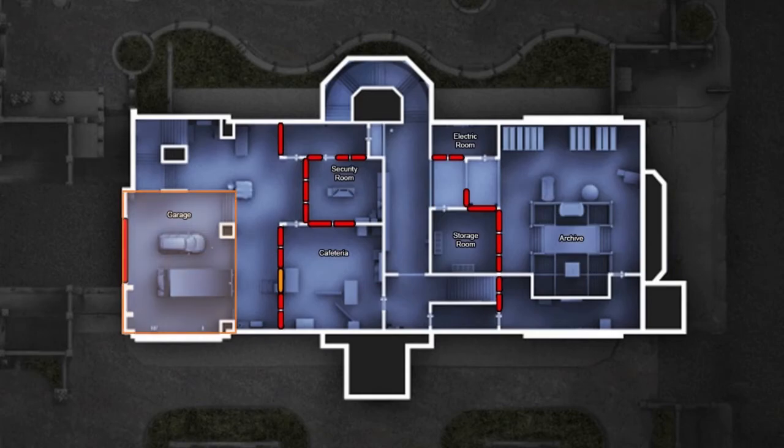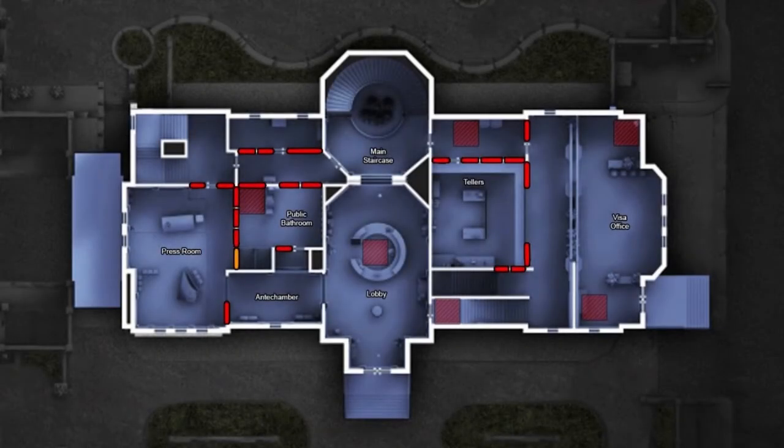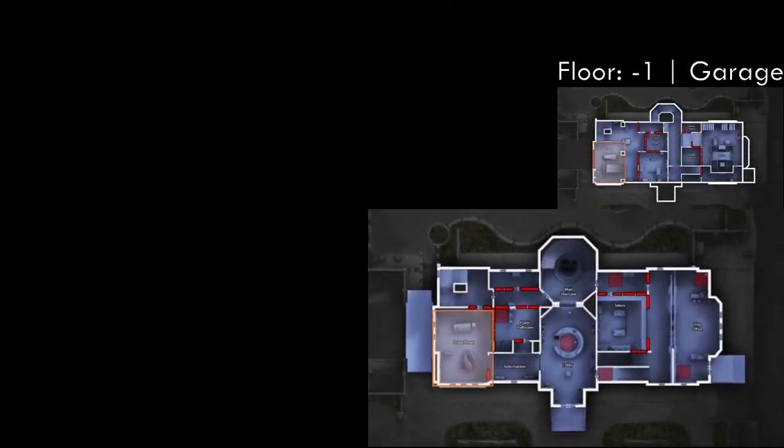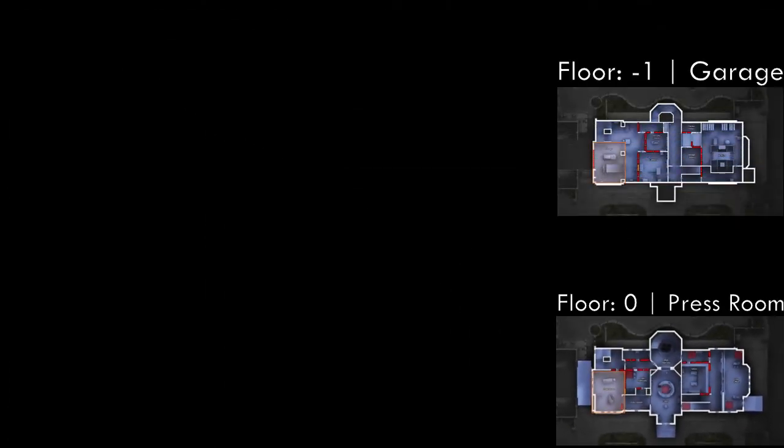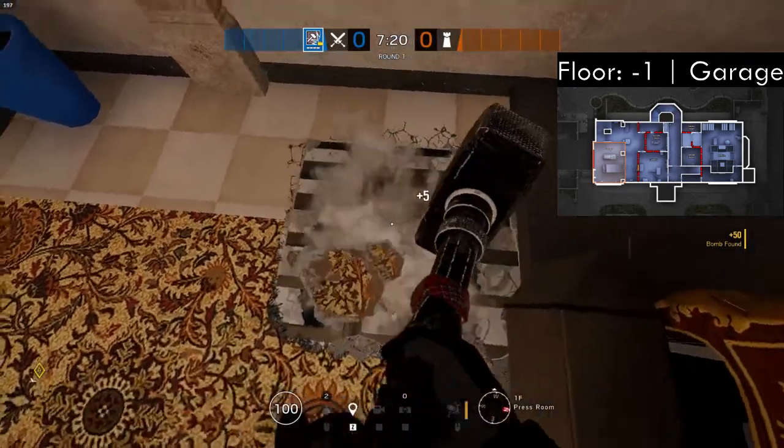In this video we will be looking at garage. The floor above garage is called press room. You'll recognize it by the piano. I'm mapping garage as minus one since it's the lowest floor, and press room as zero since it's the floor above garage and below the last floor. The first location I will be opening is located directly above the garage door.